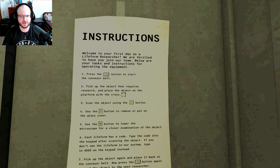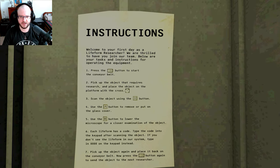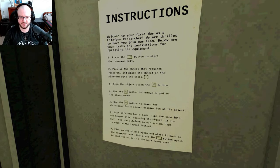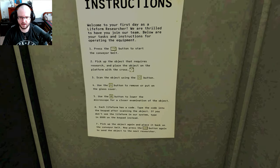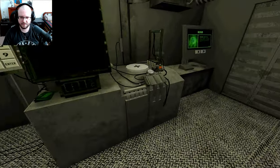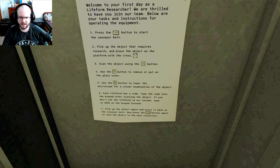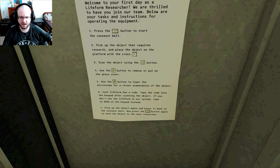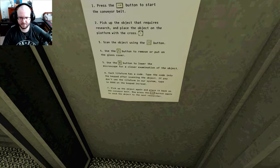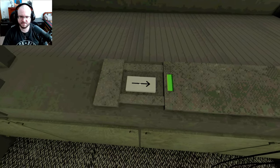Instructions. Welcome to your first day as a life-form researcher. We are thrilled to have you join our team. Lower your task and instructions for operating the equipment. Press the arrow button to start the conveyor belt. Pick up the object that requires research and place the object on the platform with a cross. Scan the object using the scan button. Use the grapple button to remove or put on the glass cover. Use the look button to lower the microscope for a closer examination of the object. Each life-form has a code. Type in the code into the keypad after scanning the object. If you don't see the life-form in our system, type 0000 on the keypad instead. Pick up the object again, place it back on the thing, and press the button.